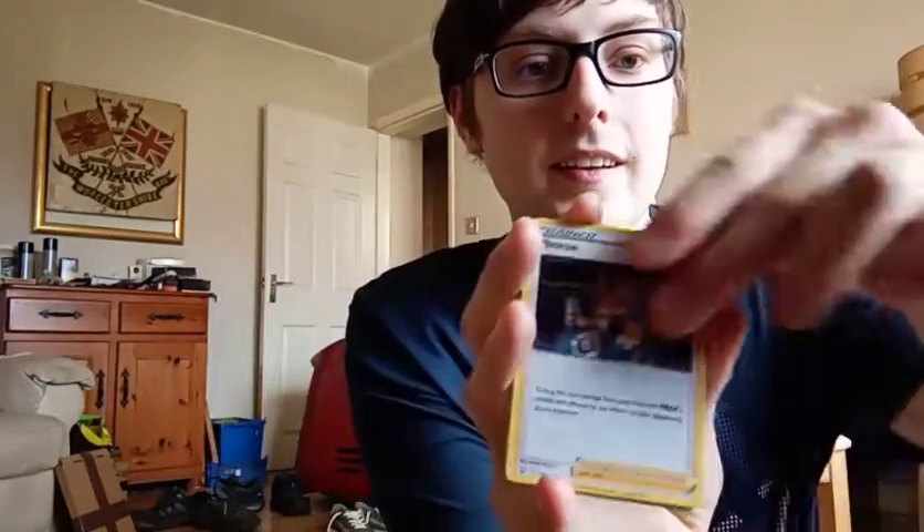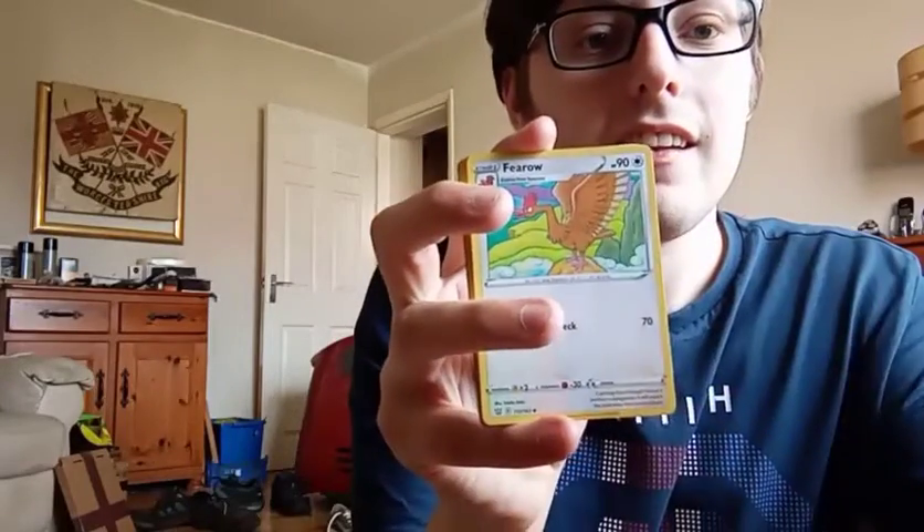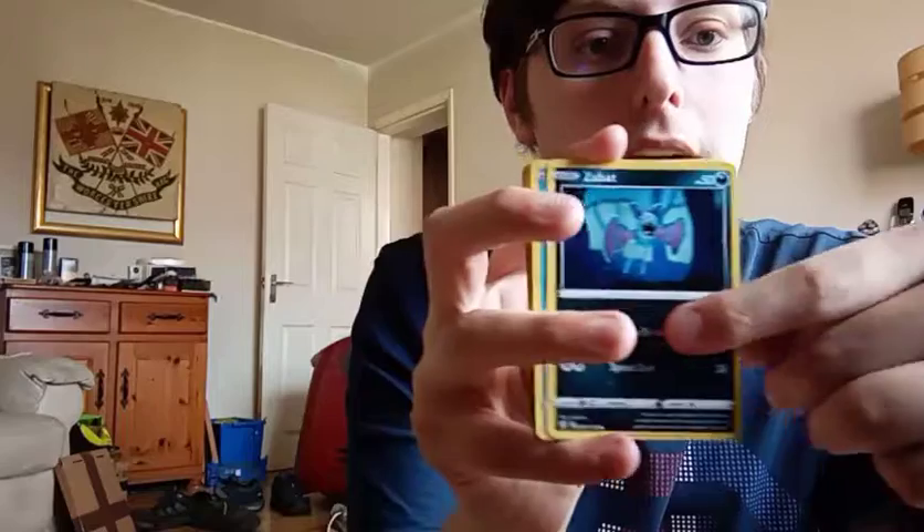Now I think the card trick is still the same. I want to save at least one of these sleeves. Code card - I'm saving that for myself. So we've got steel energy, Phoebe, Carvanha with the rapid strike logo on there, Pharoh, Zubat, and then Regirock.